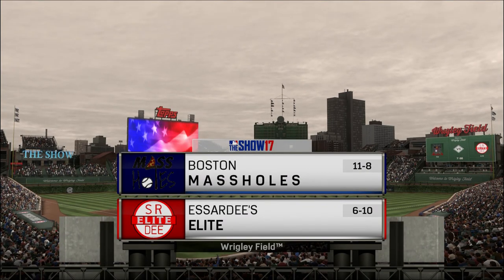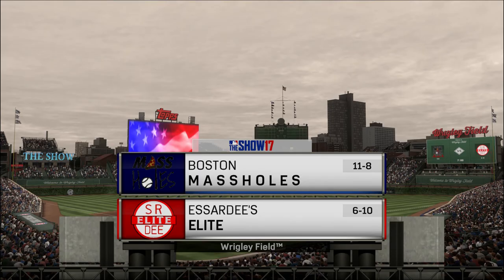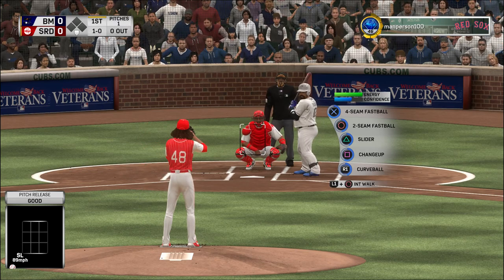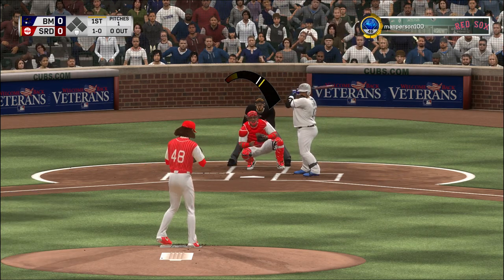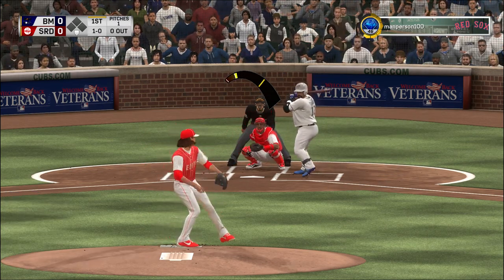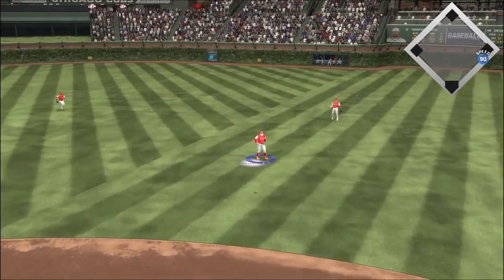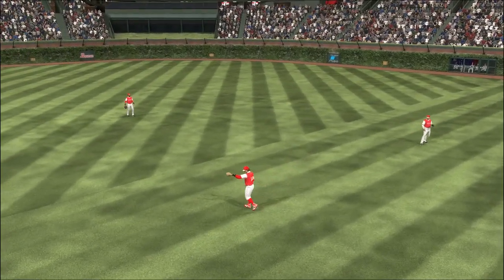We are under the lights this evening as we get you set for another edition of Baseball on the show. Tonight it's Diamond Dynasty base way from Wrigley. The first pitch of the night is taken for ball one, and he gets under this one as the ball is skied into very shallow right — Doe backs up a bit.